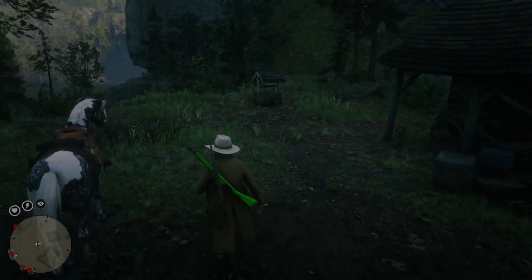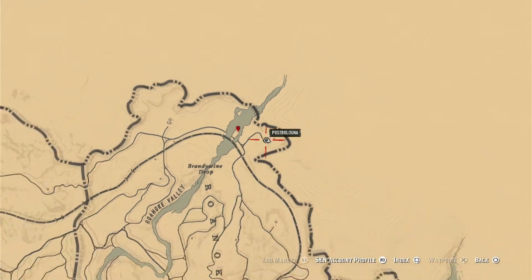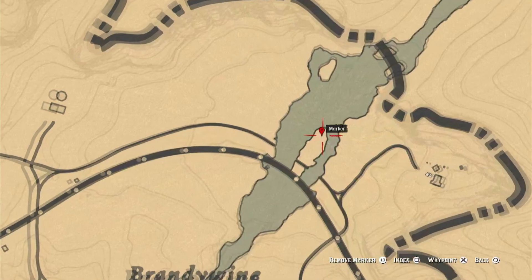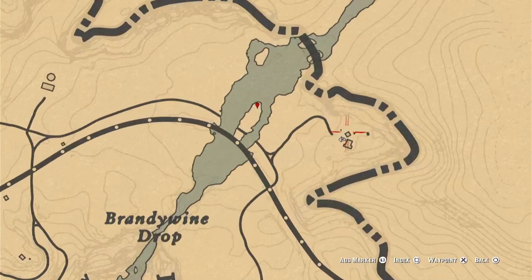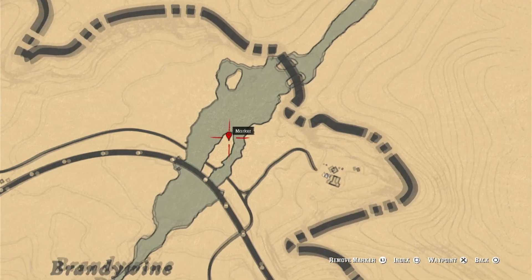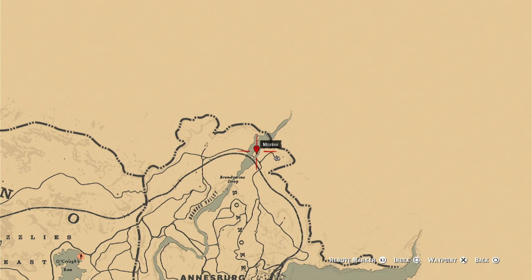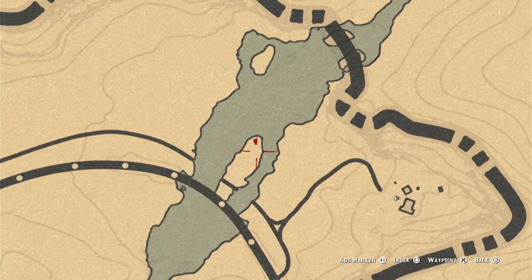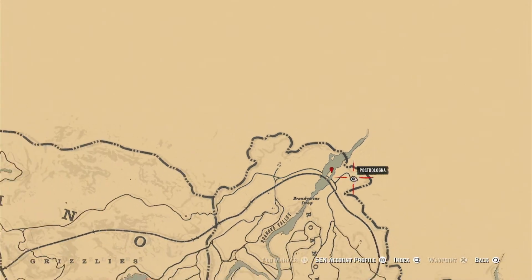Hey guys, this is the BetterDirt Editor. I'm here with a solo money and XP glitch in Red Dead Online. Today is very dry for hotspots, but this is the best one I could find. We got a diggable over here, an arrowhead over here, and then all the things at the house we can grab. Any day of the week you can come here and do this, but the arrowhead won't always be here — so just keep that in mind.